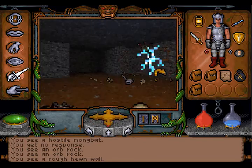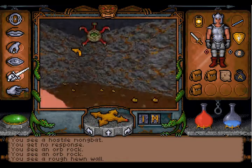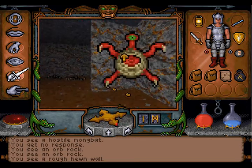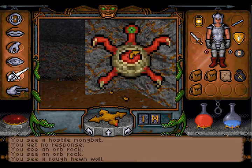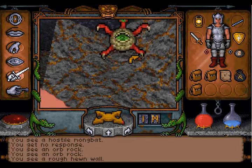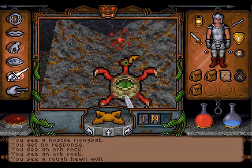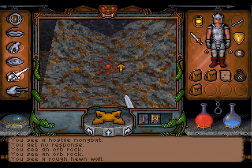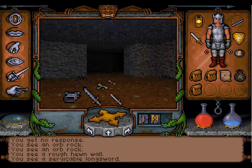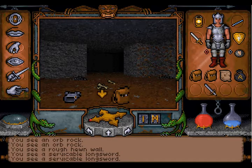Who hit me here? Our friend the Gazer gazes upon us. Good thing we can cast healing. What do we have here? A Serviceable Longsword — does nothing.